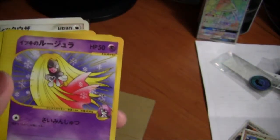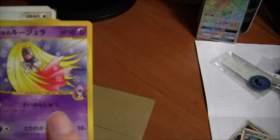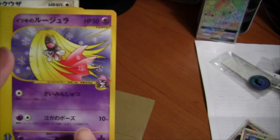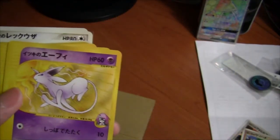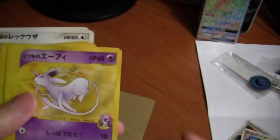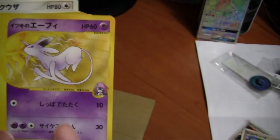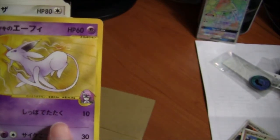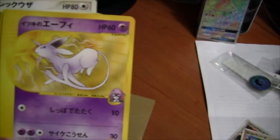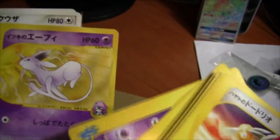Isuki no Jinx — this is Will's Jynx. Saimenjitsu — that's Hypnosis. Yoga Pose — that's Meditate. Isuki no Eifi — again, I don't know why all the Eevee evolution cards are expensive, but this is Will's Espeon. Saiko Kousen — that's Psychic. Tail Whip — it's actually a card game exclusive attack, more like slam with the tail.